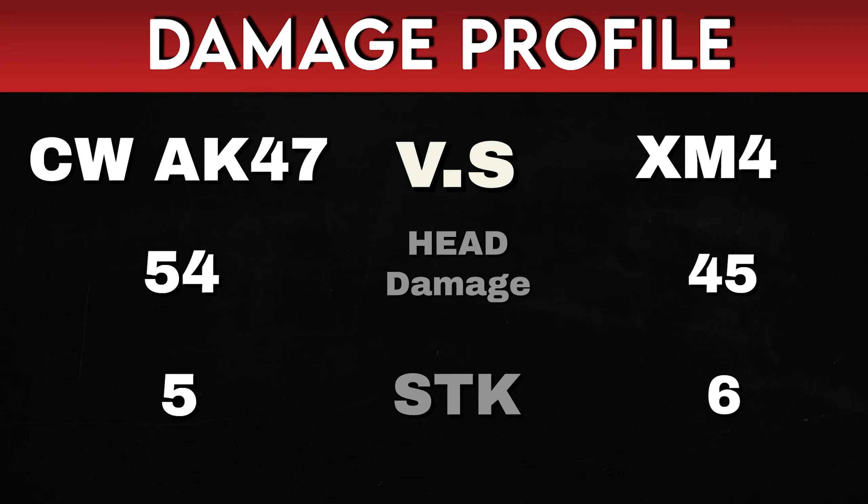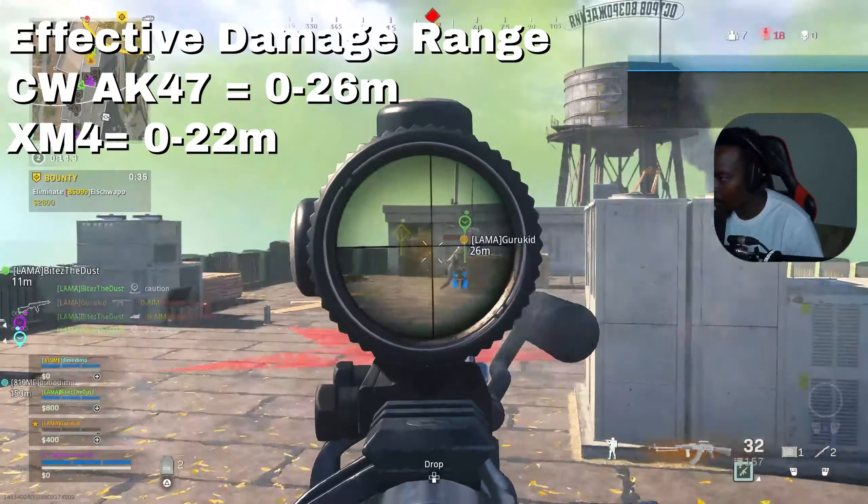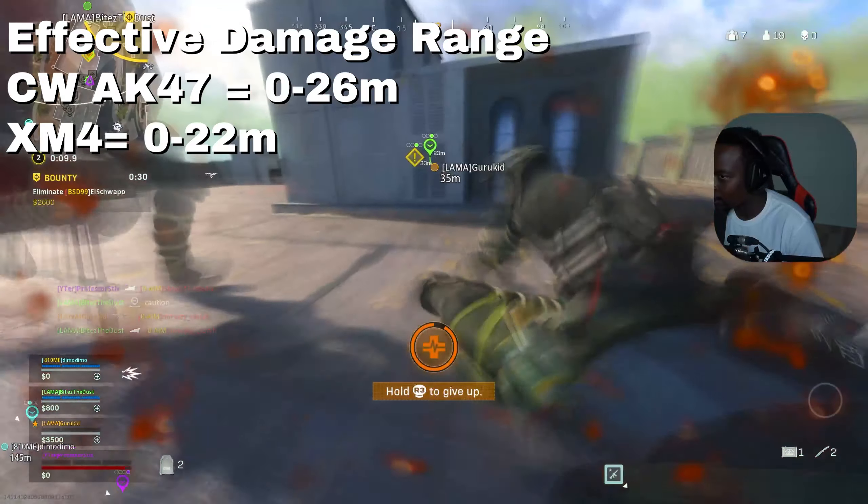Let's take a look at the damage profile. The Cold War AK-47 does 54 damage to the head, which means it's going to take 5 shots to down a fully armored opponent. The XM4 does 45 damage to the head, which means it's going to take 6 shots to down a fully armored opponent. The AK-47 does 36 damage to the chest, which means it's going to take 7 shots, and the XM4 does 30 damage to the chest, which means it's going to take 9 shots to down a fully armored opponent. Keep in mind that the effective damage range for the Cold War AK-47 is within 0 to 26 meters, and for the XM4 it is within 0 to 22 meters.